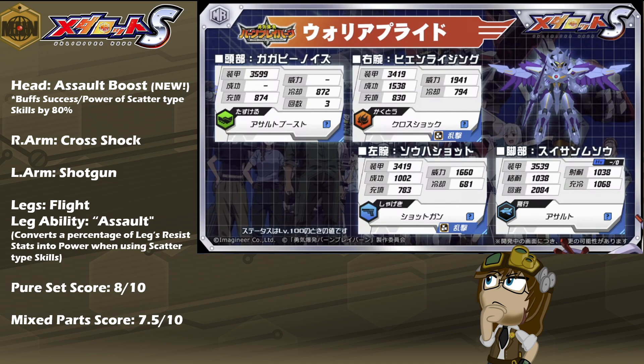The leg ability of Assault ties into his overall kit pretty solidly, much like it will with Shin Getter from the Go Nagai collaboration. As a pure stat score, I honestly still have to rate Warrior Pride a pretty well-rounded 8 out of 10. It is a very synergetic kit unto itself — you can use Assault Boost on turn 1 immediately to get that 80% boost to success and power, and you get an additional roughly 20% or so extra power from the resist stats on Warrior Pride's legs, giving you roughly almost a 100% boost to power between those two alone.